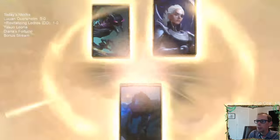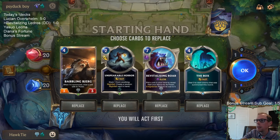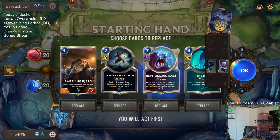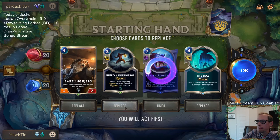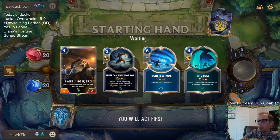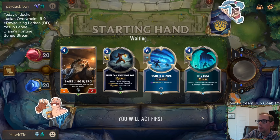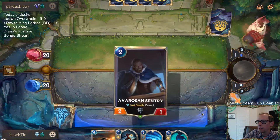Pretty easy game for us there — just throwing our sweepers out and killing stuff. Cards really lined up, our hand was good. I think the box won't be too slow, we'll keep this. Maybe I'm supposed to keep Revitalizing Roar, because we know Babbling Bjerg is going to grab us Ledros. So maybe I'm supposed to keep Revitalizing Roar to gain the life. I just don't really like keeping either that or Atrocity in my hand.